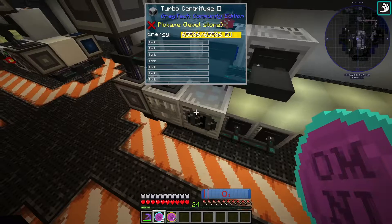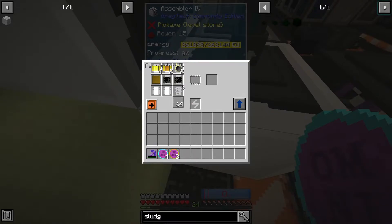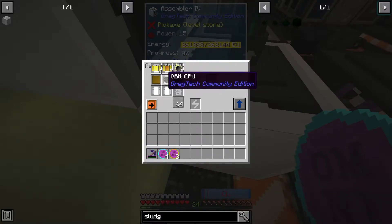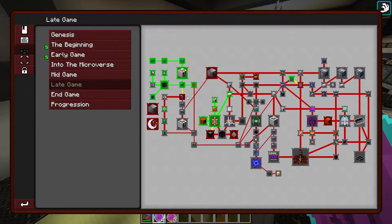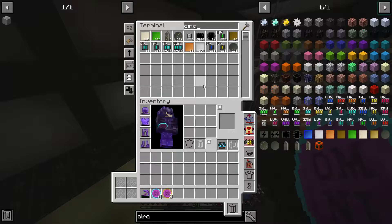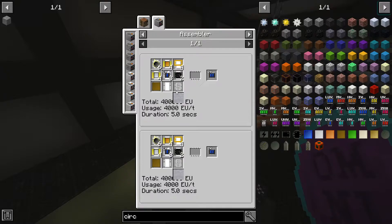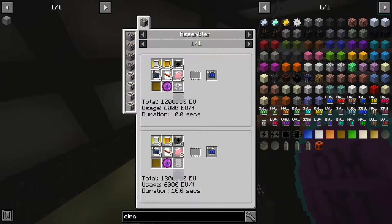I also set up this circuit over here with the IV assembler — it's everything we've already had: SMD capacitor, transistor, fine platinum wire. We made this like two episodes ago. So now I haven't set up the rest of them yet, but I should be able to do that pretty easily. If we look at the circuit recipe, the LUV one needs a chrome plate and a quantum eye, both of which I have.